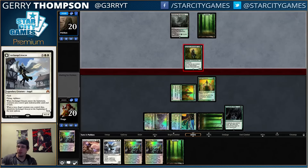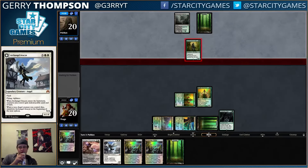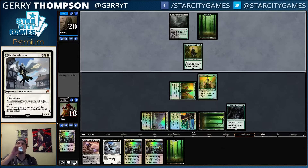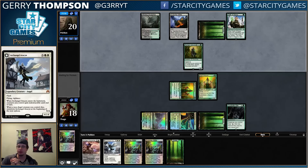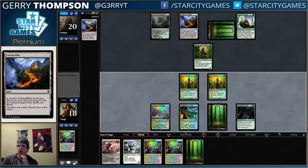Next turn we can play Displacer and use it, so we're kind of going off. Our opponent has black mana in their deck though, which is always scary — they can always just kill our creature, transgress us, or whatever. They picked up Evolving Wilds.